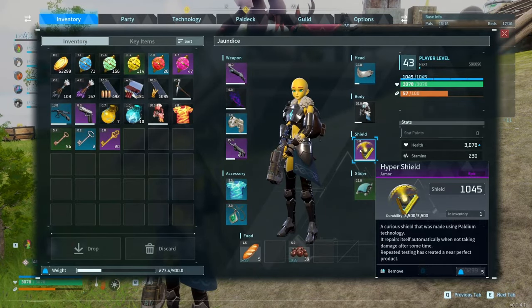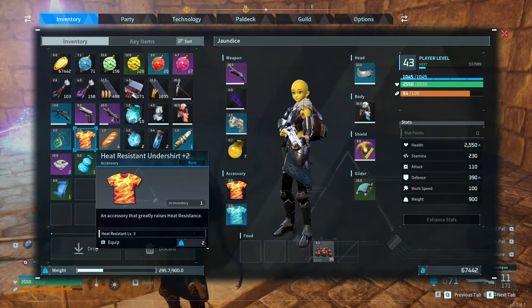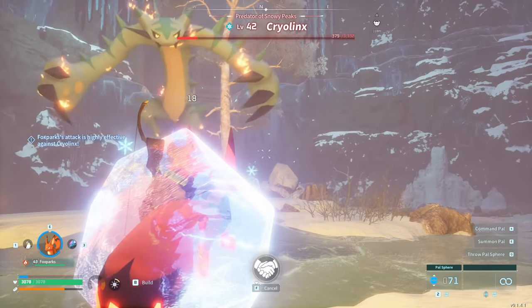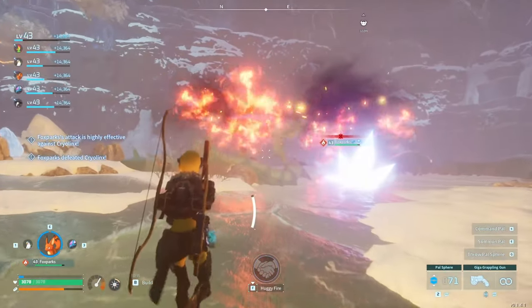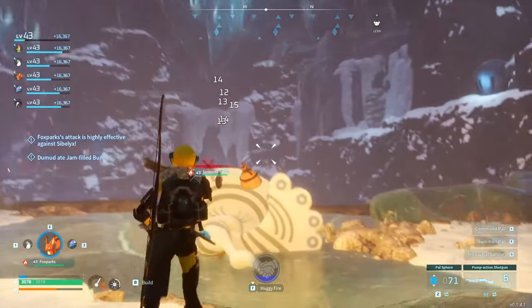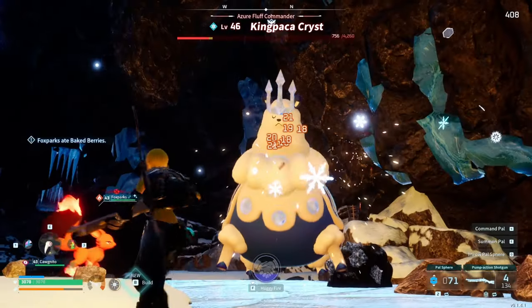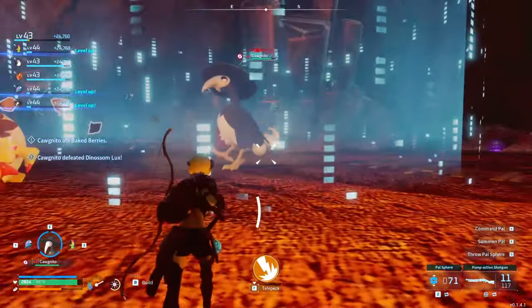Level up! Hyper shield made. So this is one of the main reasons I've been doing dungeons — to get this heat resistant undershirt. Now I have both this one and this one, meaning I basically don't need any sort of heat resistant or cold resistant armor. I can retire this armor I've been carrying around and just start swapping these shirts out when I need to. I've got an even better Palmetal armor — we already had a rare one and now we have an epic!